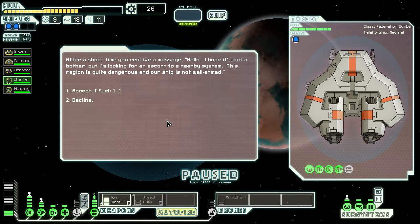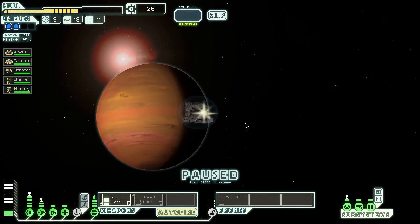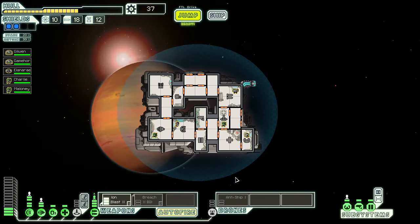After a short time we receive a message: someone is looking for an escort to a nearby system — the region is dangerous and their ship is not well armed. We accept and receive one fuel as a down payment. Shortly after we arrive at the next system, the escorted ship jumps nearby, thanks us, and offers fuel, drone pods, and scrap as a reward. We use the scrap to get more power. Now we have enough for the teleporter upgrade, though we'd still have to power things down to use the anti-ship system as well.